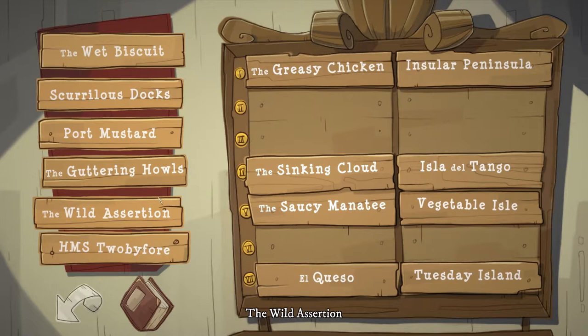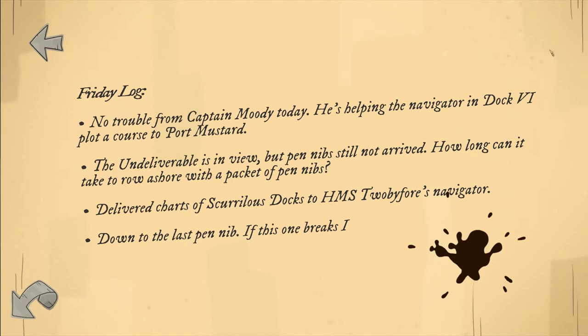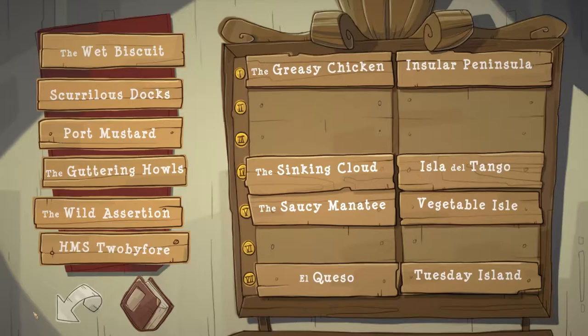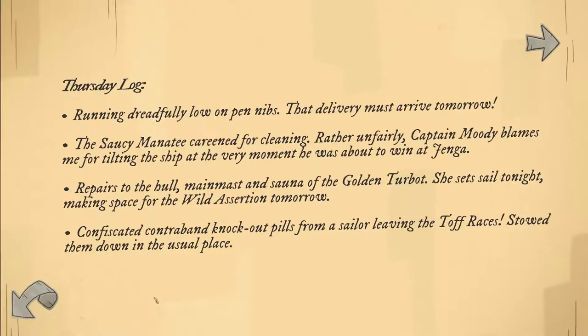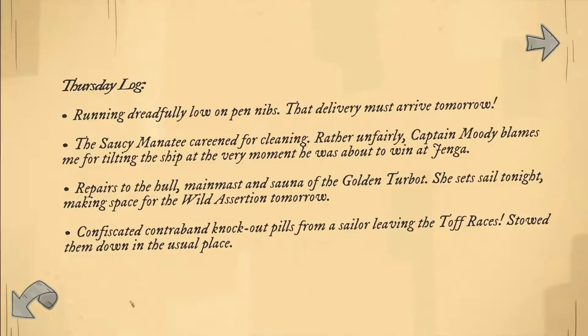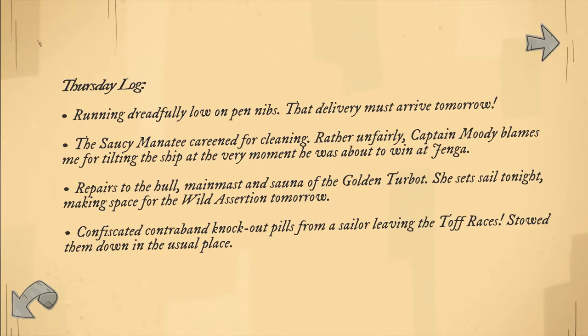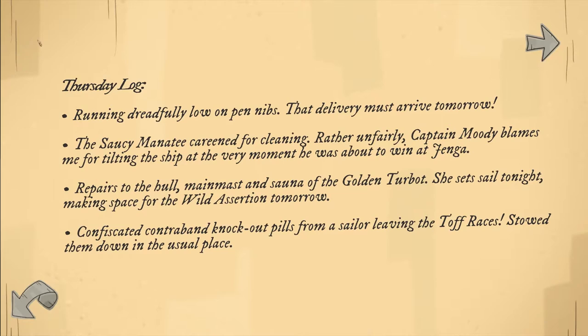If you look at the bottom, 2x4 — put that there for now. We don't know where some are going. We're going to make the Friday docking board — I getcha. The dark 6 port master, yeah. And that one was the Manatee. Oh, he's helping — right, I see. Okay so that means the Scurrilous Docks and 2x4... we don't know where that is. So if we go back to the Thursday log — the Turbot is making space for the Wild Assertion. So if we go next: Golden Turbot, number 2 is the Wild Assertion, which is 2nd from the bottom.